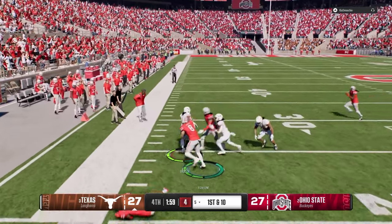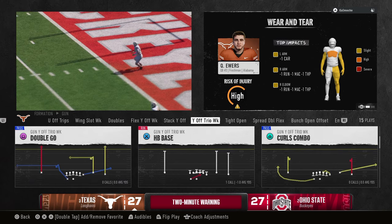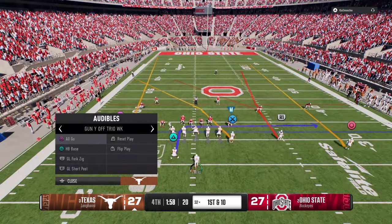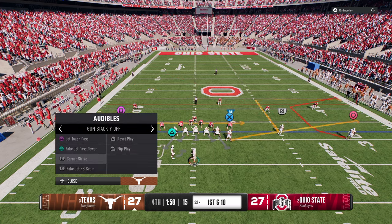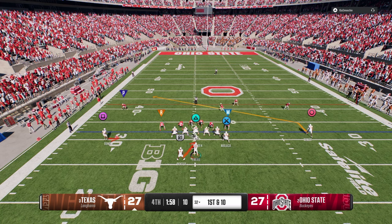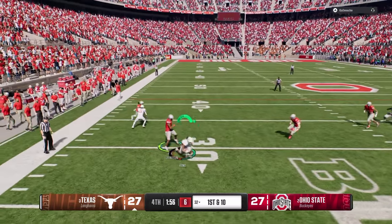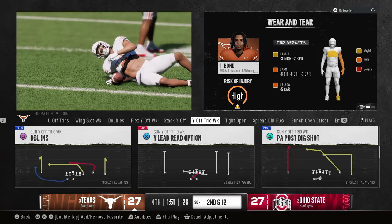Quick hike - good read, Baxter being him. If I had a bubble screen or just a slip screen, something I could get across like a cross screen. You see he's playing a little more aggressive, so going to something like the jet touch pass puts him in a tougher position.